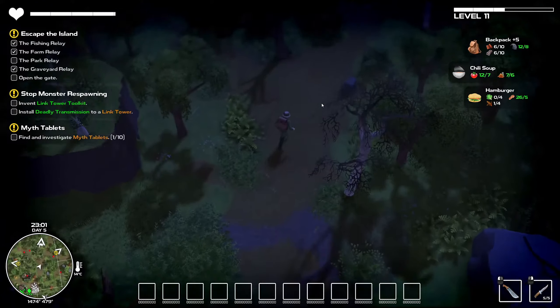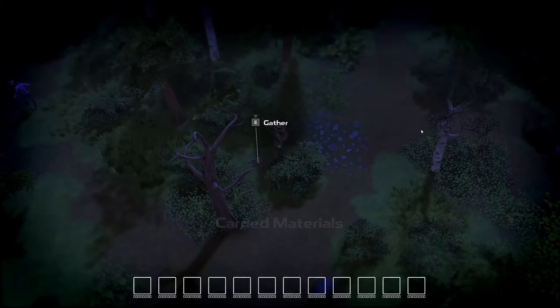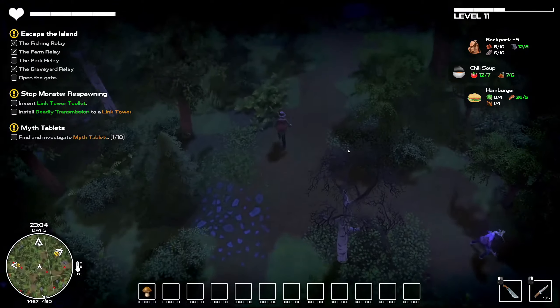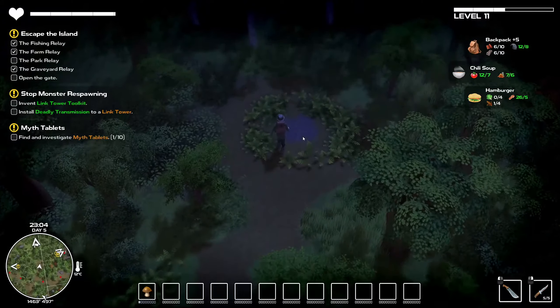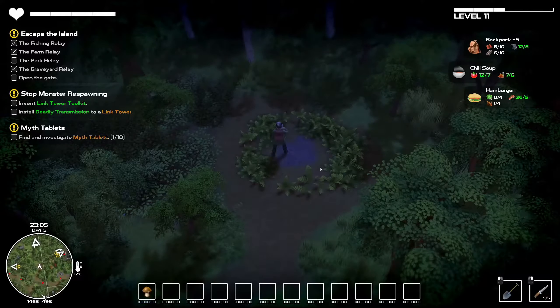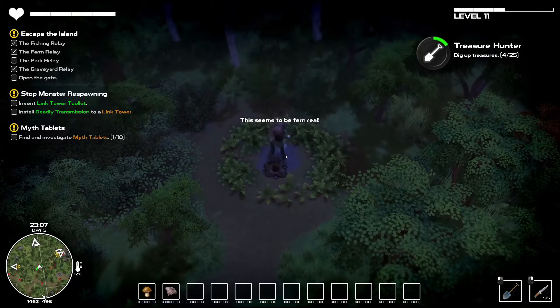Let's see if we can put this camo to use. We are currently surrounded by ex-humans. This seems like a perfect spot to hide something, so we do have the shovel equipped. And there we go — there's another treasure.